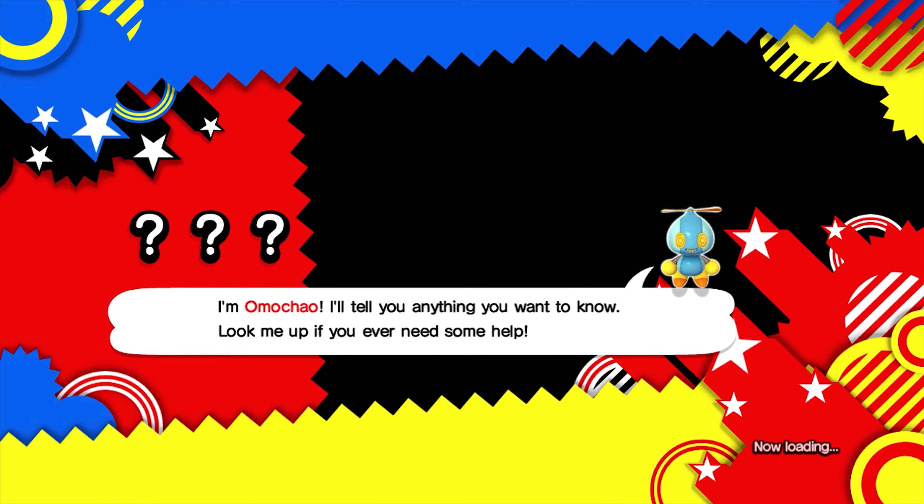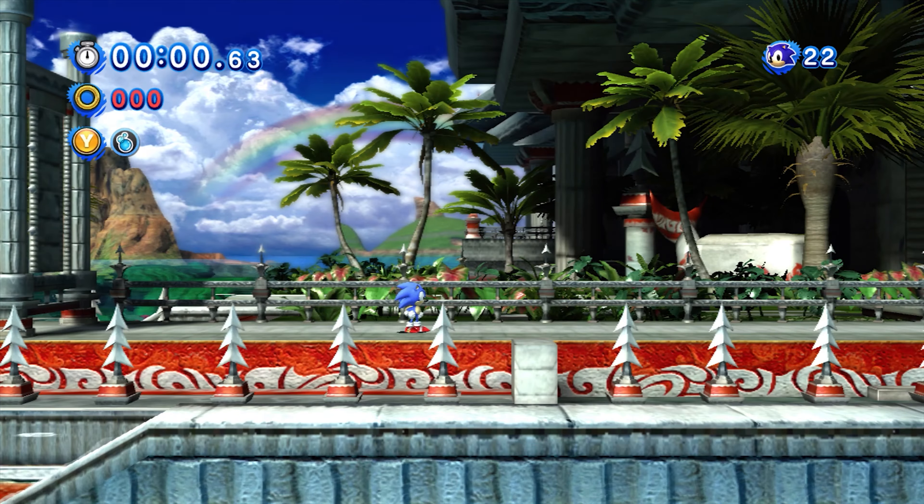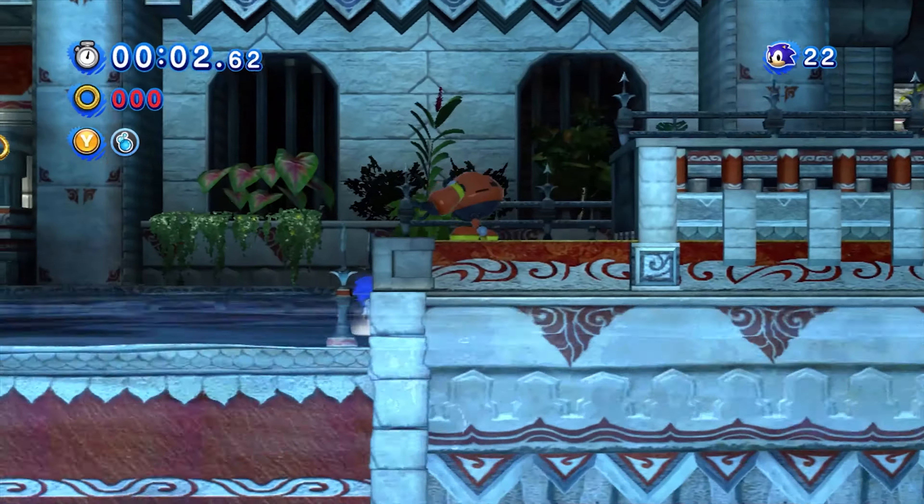God, that music just takes me back every single time - now I want to play the game this comes from. I'm gonna go ahead and tell you what this is straight away as soon as it loads so I'm not keeping it from you. Press X multiple times to launch a faster spin dash - I actually didn't know that, I thought you could just hold it. Ladies and gentlemen: Seaside Hill.